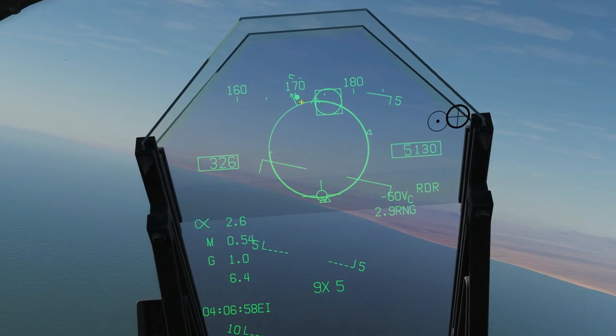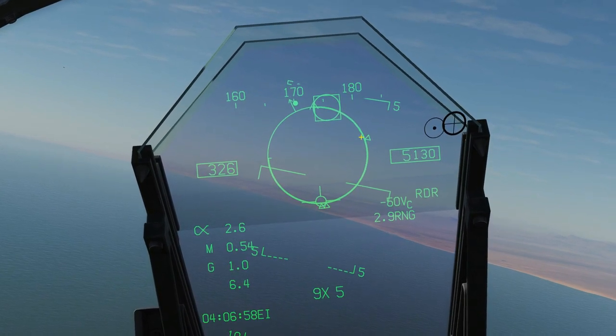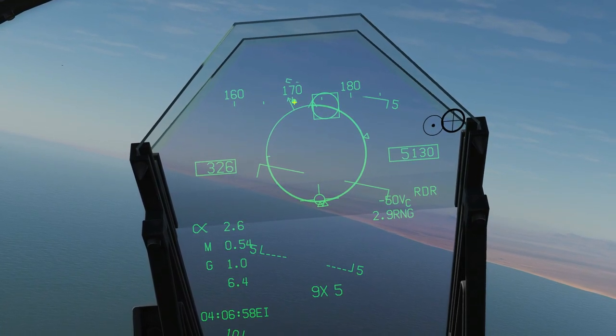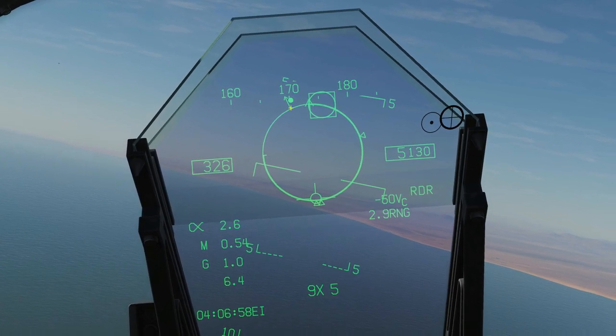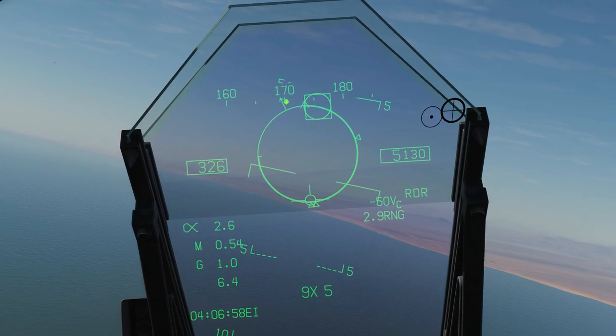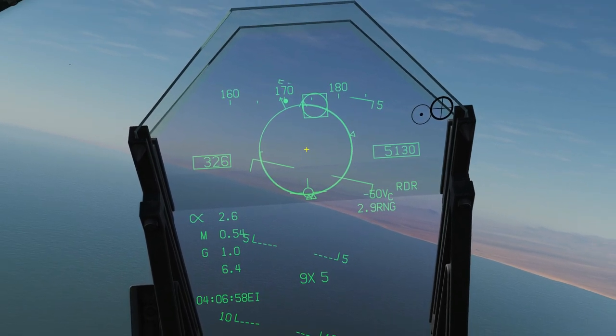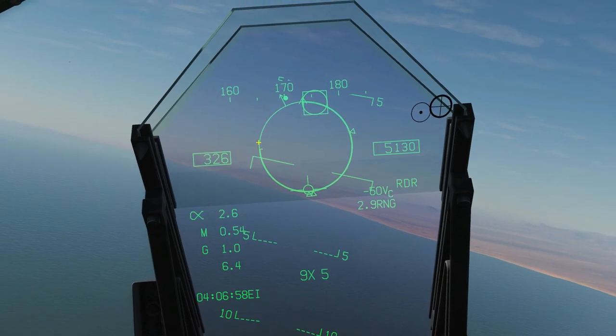Next, the all-important ASE circle. A very common thing for any modern fighter is this circle — the Allowable Steering Error circle — in combination with the steering dot. The idea is that we maneuver so that the steering dot is inside this circle before we take the shot. The closer to the center of the circle the steering dot is when we take the shot, the more aerodynamically efficient the shot will be.